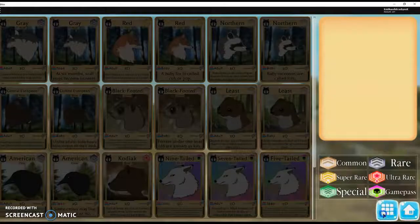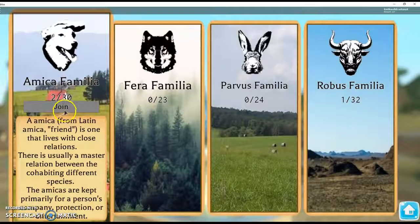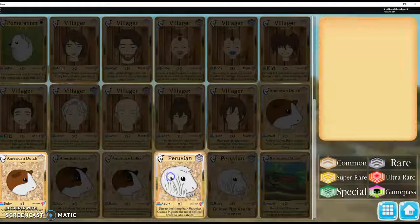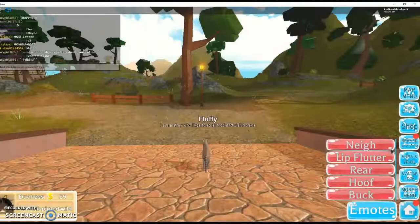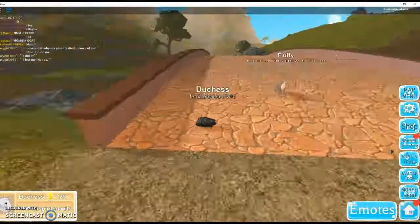So there. Then you're just going to pick the animal you want to change to. I'm gonna click Transform. And done. And I'm a guinea pig.